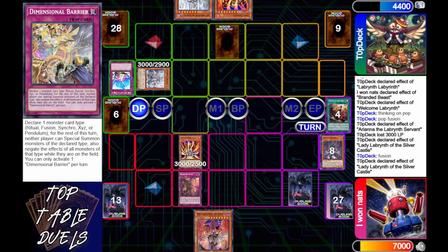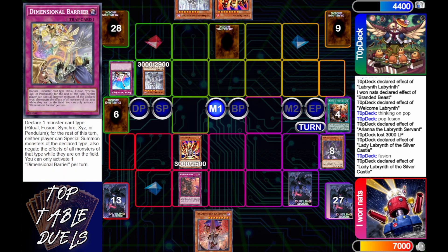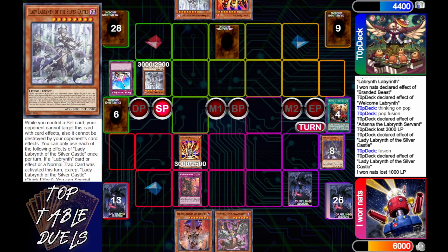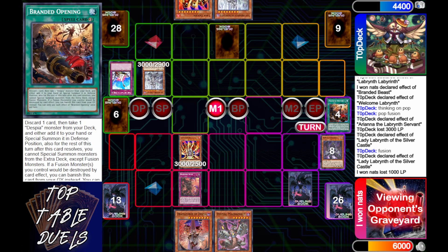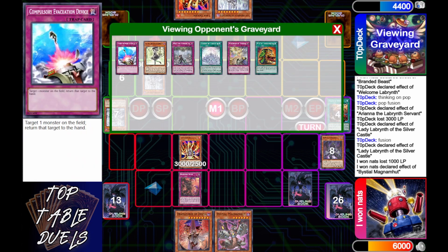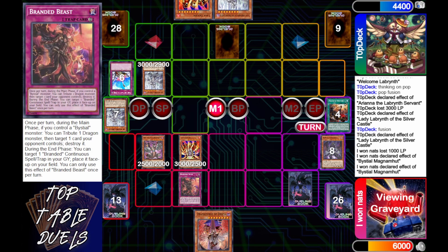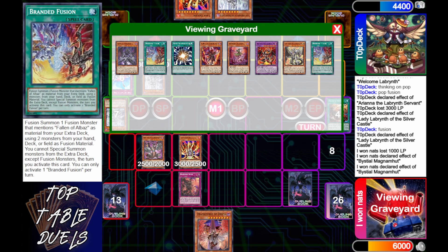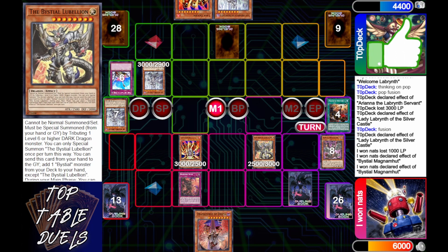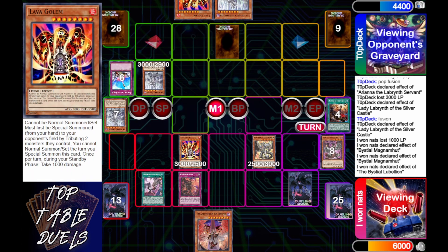He draws into a Silver Castle — not a good top deck — so he just passes his turn. He wants his opponent to take the 3000 and doesn't want to lose the Silver Castle. But we do have a Branded Opening, so Bestial Magnumont's effect can activate targeting the Silver Castle. Branded Beast has done absolutely nothing for him so far, but had he set Branded Regain, he would have been up three in resources plus the special summons he could have gotten off of Sireneer to keep more plays going. Regain is always the answer folks!